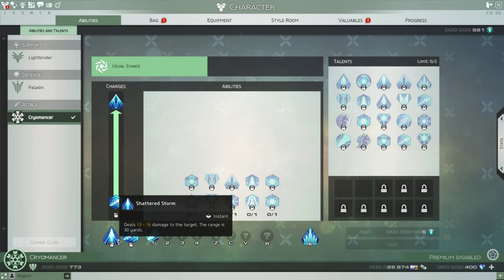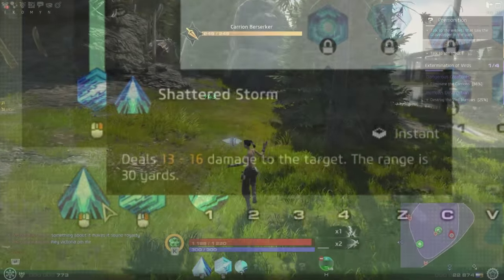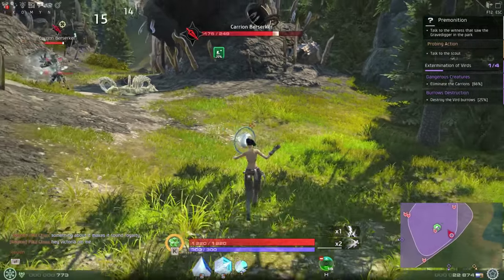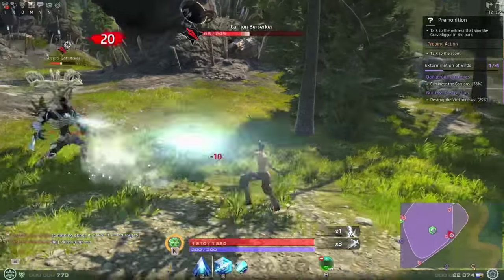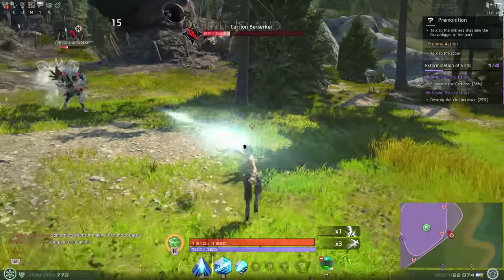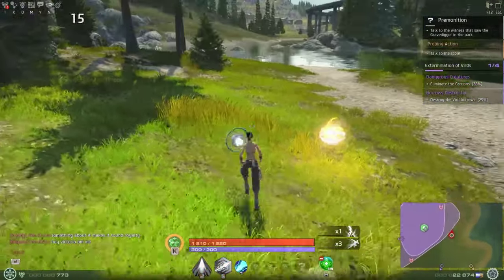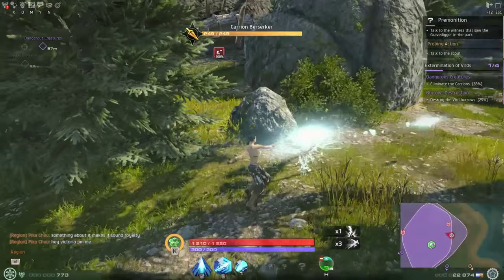When you start out as a Cryomancer, you have four abilities and an execute move. Your left-click ability is called Shattered Storm — your crystal will shoot out a small ice ball at your target. This is your basic spammable ranged attack, doing roughly 50% of your base damage per shot. It's an instant ability with no timed cooldown and requires no Cryogen. Use this when you're out of Cryogen or filling short periods while waiting for impulse charge or other ability cooldowns to reset.